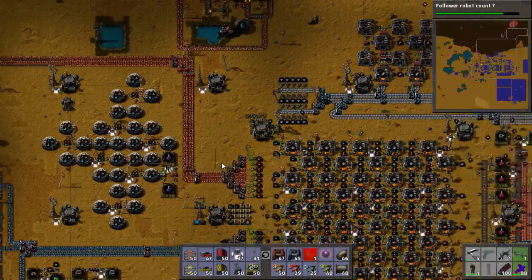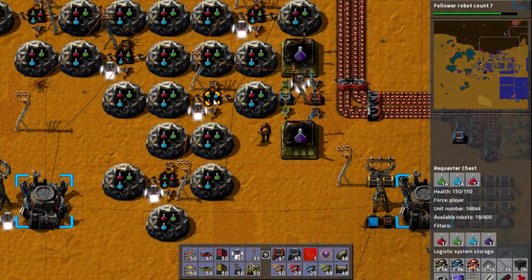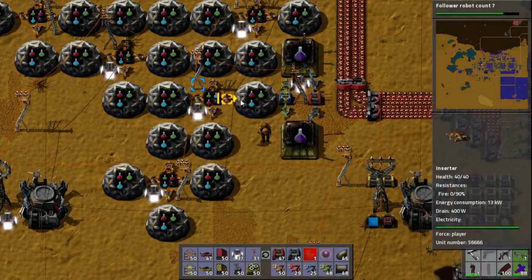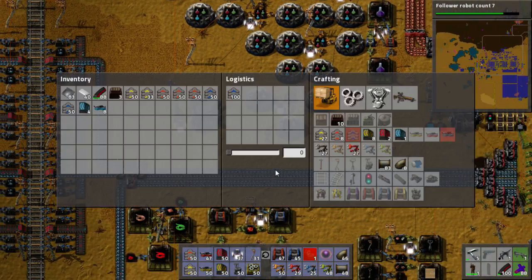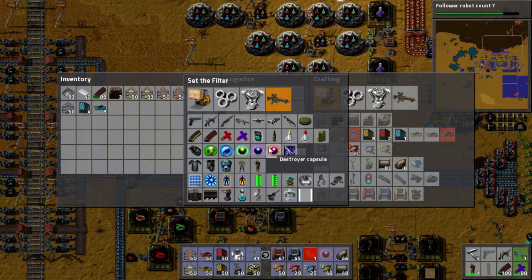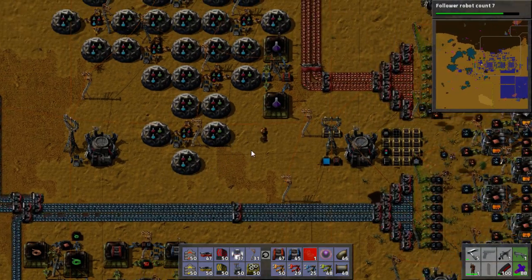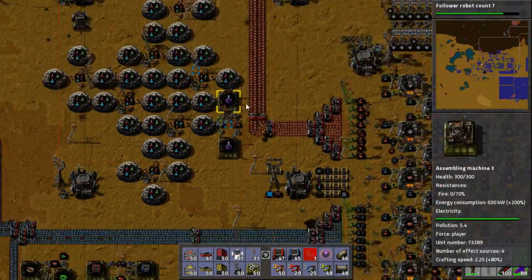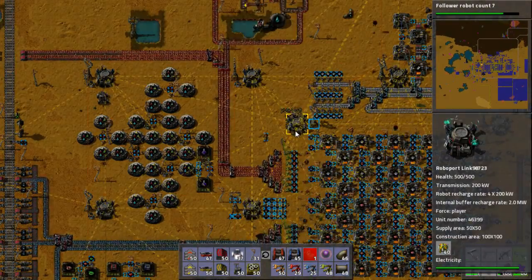Let's head over to the research division and see how things are going. So that's what's gone wrong — we have no alien artifacts. Well, no time like the present. Let's go test the offensive capabilities of this little factory. Well, not so little factory.